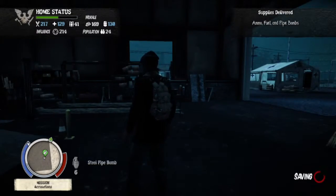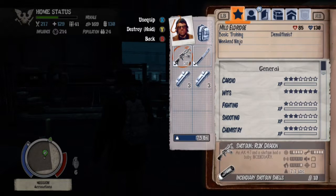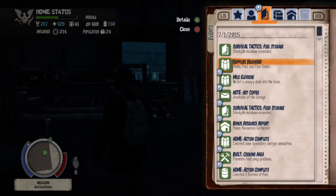Another thing to note is that in his character tree, his wits is actually fully maxed out, which is really useful because wits can be hard to level up later in the game. He also comes with six pipe bombs. And when you call him in, you get four ammo, four fuel, and more pipe bombs in your locker.